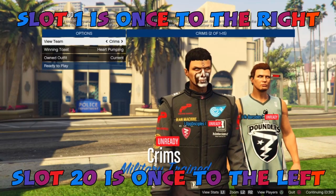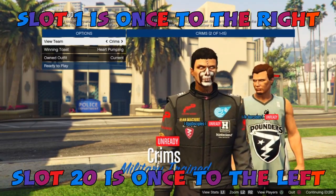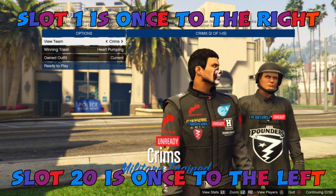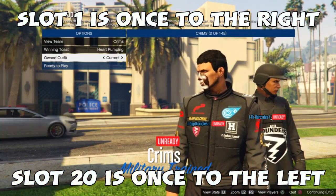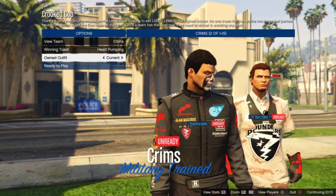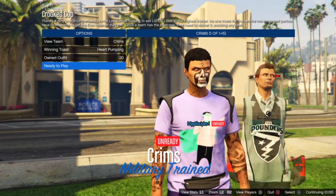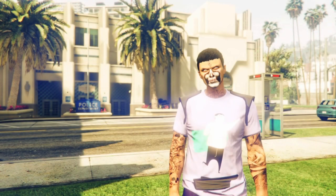Alright guys, we're loading into the cop activity. Start it with some friends or people in the session. Simple: if you guys saved your outfit in Slot 1, go to the right. But if you guys set your outfit in Slot 20, go to the left. Like for me — I set my outfit in Slot 20, so I go to the left. And look at that — you will notice your racing belt transferred over to your outfit. Boom, we got it!